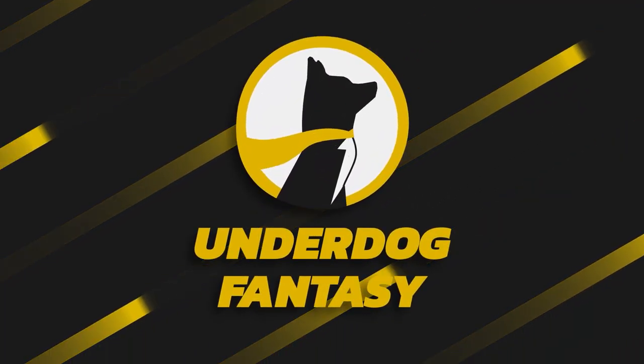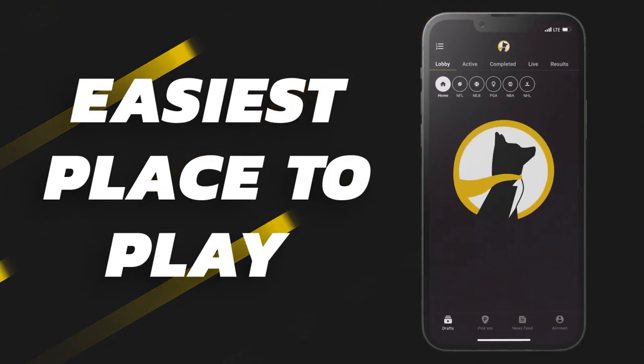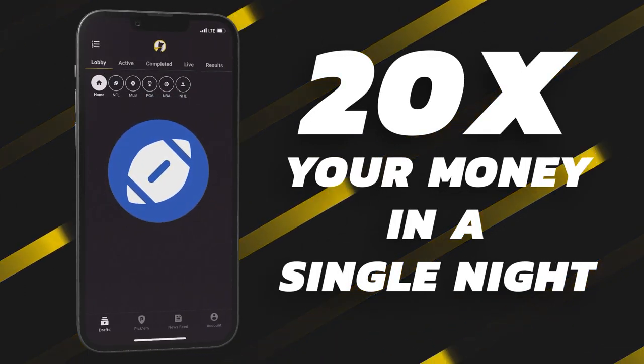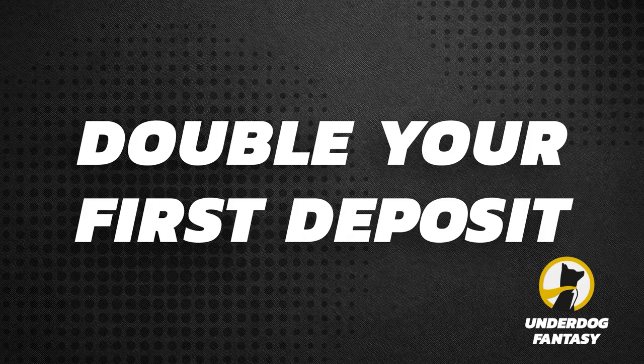Underdog Fantasy is the best and easiest place to play fantasy sports and their pick'em game. Sign up now with code poodle and you'll double your first deposit up to a hundred dollars in bonus cash when you make your first deposit of ten dollars or more. It's simple: deposit a hundred, get a hundred dollars free. Good luck and have fun.